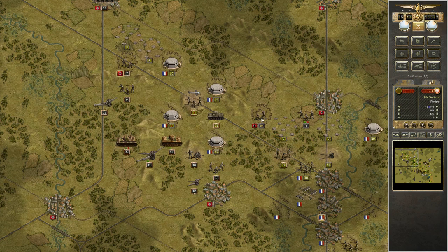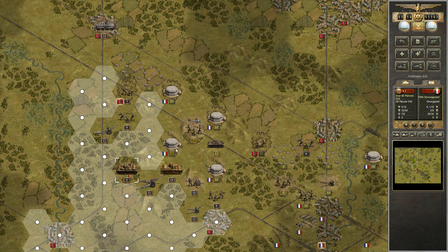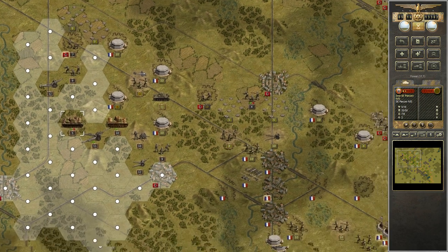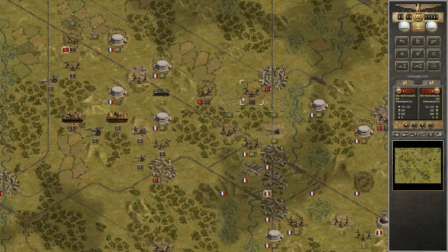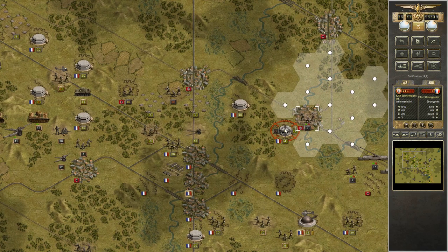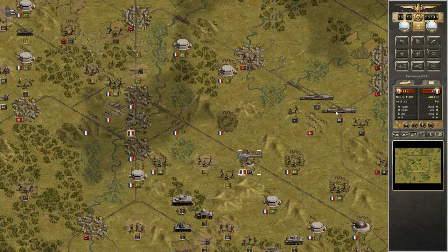Here we'll use normal replacements. This Panzer IV is almost out of action. Going forward here is risky because there's still a big Renault in here. I think we'll use elite replacements here — maybe attract some fire, doesn't matter. And then we have to get rid of this big fortress in the center.